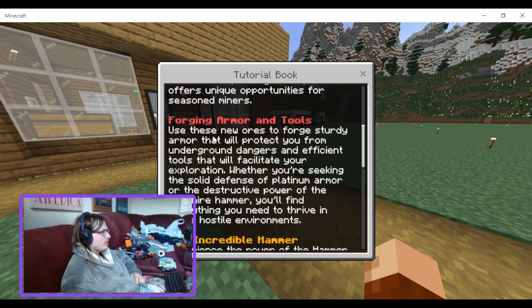Forging armors and tools. Use these new ores to forge sturdy armor that will protect you from underground dangers, and efficient tools that will facilitate your exploration — whether you're seeking the solid defense of platinum armor or the destructive power of the sapphire hammer. You'll find everything you need to thrive in these hostile environments.